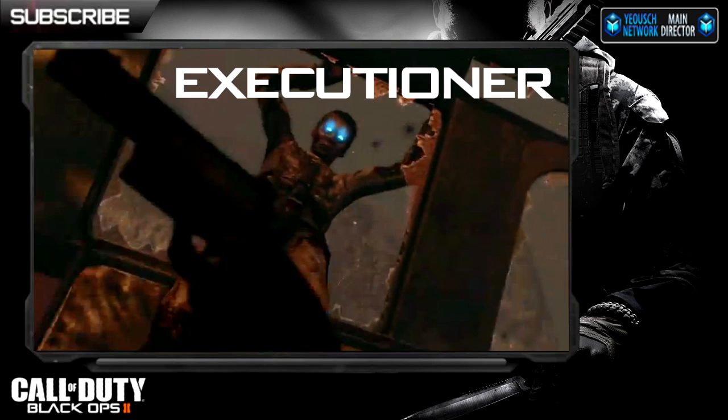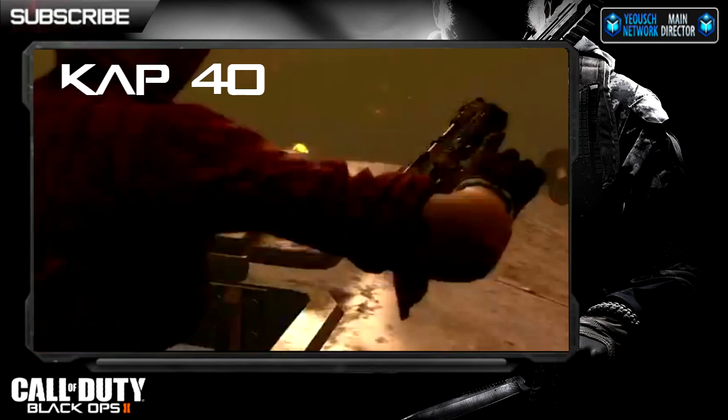Moving on to the handguns: this one's just a shadow of the weapon — it's the Executioner, seen for only about one second. I was going very slow through the trailer to spot the guns. If you look really close you could tell the next gun, the Cap 40, is nothing alike from it. Cap 40 is also a handgun, and those were the only two handguns seen in the trailer — maybe the only two handguns in the whole game, but who knows right now.